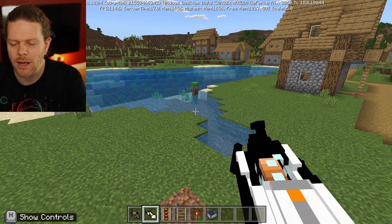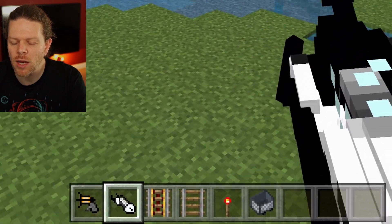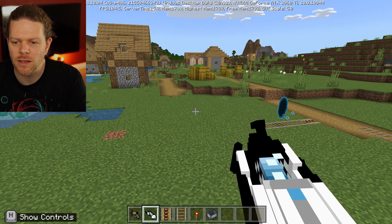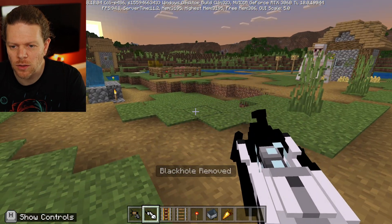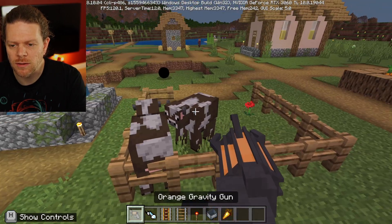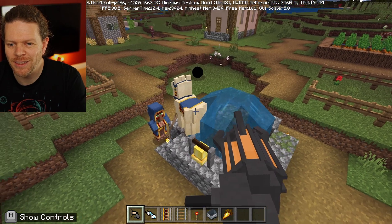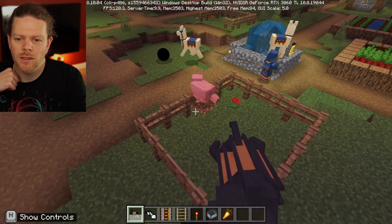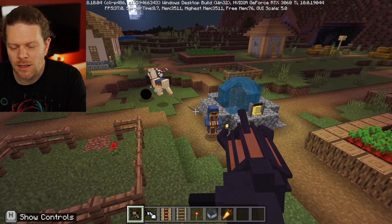So with the portal gun, if you aim it straight up and fire, you'll notice the icon turns gray. Then if you fire normally it makes a black hole — literally a black sphere — and that will suck things in and kill them. Let's make another one down here. To remove these black holes, just point at the sky again, fire, and then shift-click. Look — dragging in all the mobs! The llama, the alpaca — llamageddon down there! The pigs got sucked in, the trader's holding on to his llama.